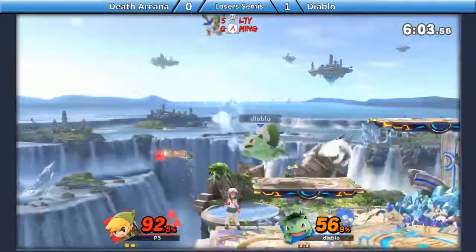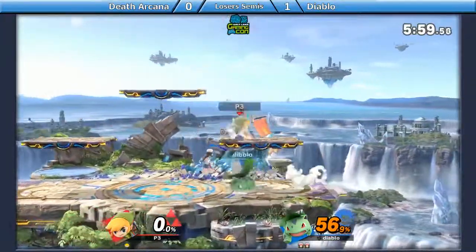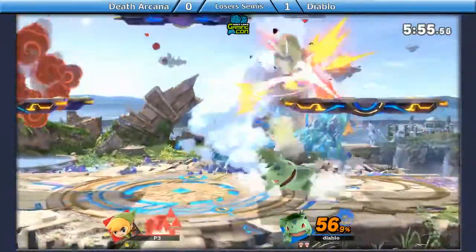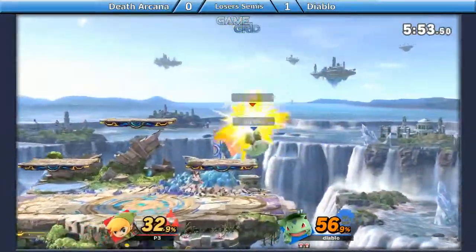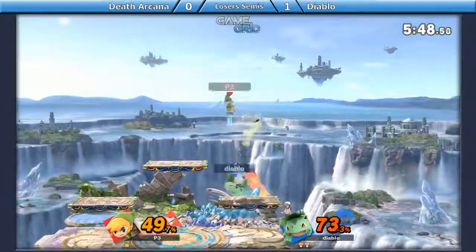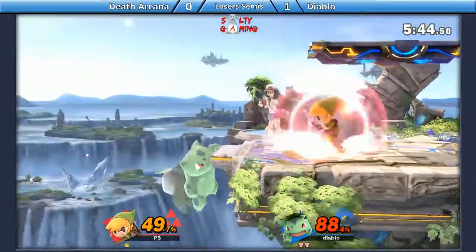Good Z-drop — oh, he grabs the bomb. And there's the up air. And Diablo is up by a full stock, Devon with quite the deficit right now. The back air into bullet seed. Tries to hit him with an up B of his own, but that was quite the wrong move to make. Now he's in quite a bunch of trouble.